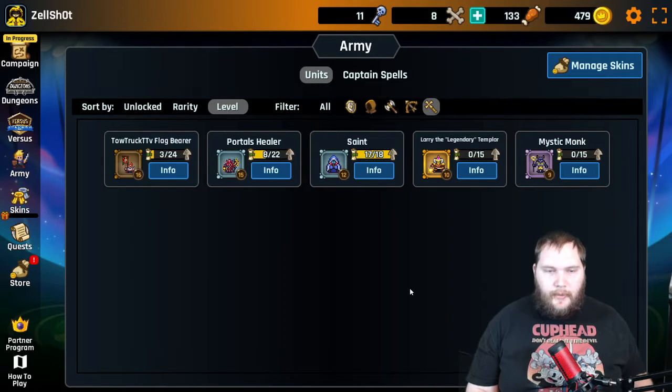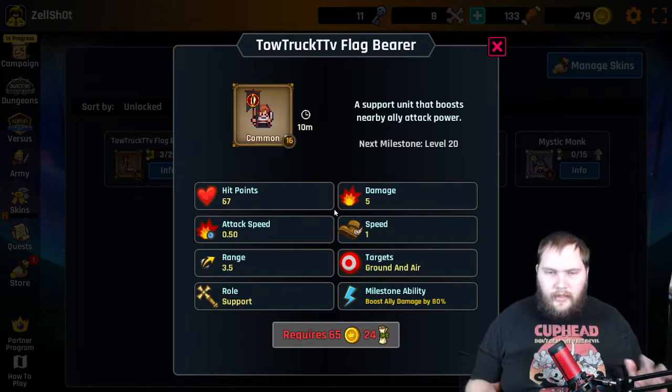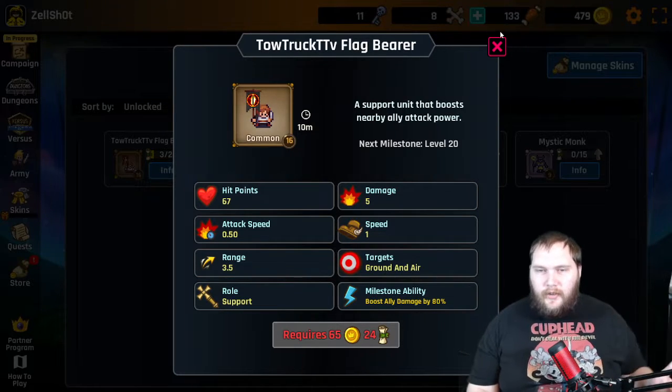All of these units are gonna get you a lot of epic potions. Flag bearers are a little bit less reliable as far as potions from the boosts, but that is all for today. I hope to catch you on the next tutorial.